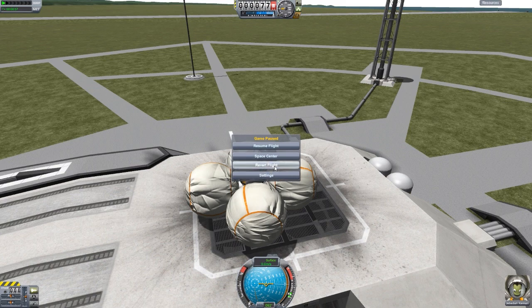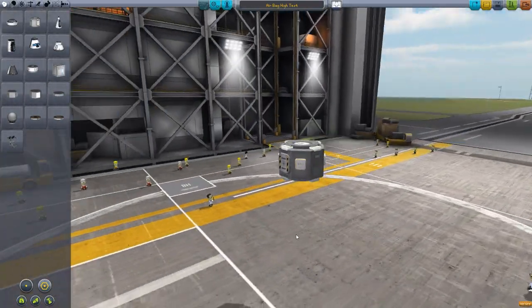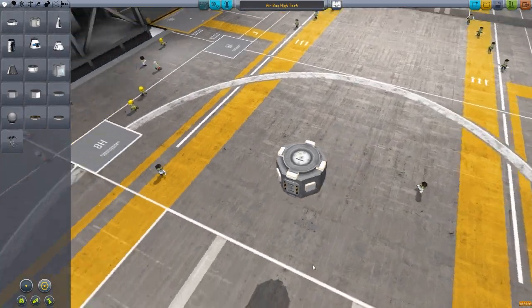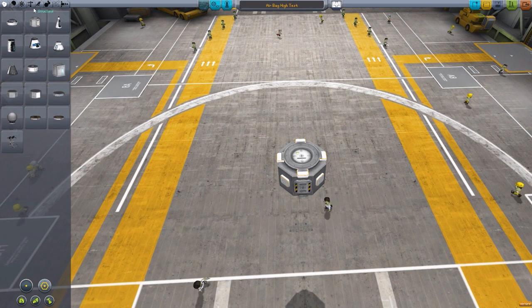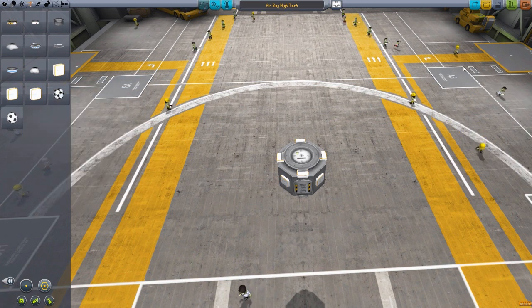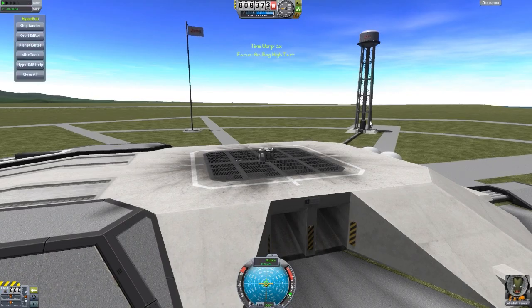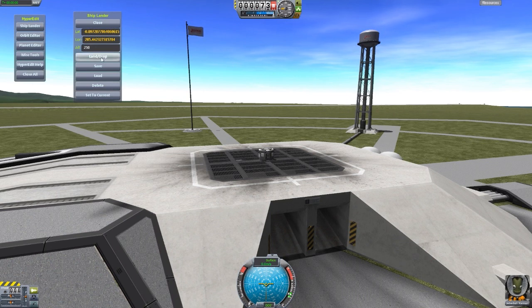Granted, I have seen some large crafts on Reddit. Let's revert flight to the Vehicle Assembly Building and grab the last test — I want to check out how high we can drop one of these from. I've got a lander can with an assortment of a few small airbags, thinking that should be enough considering they all have the same impact tolerance. I have HyperEdit installed, so we can set it to different altitudes. Using the Ship Lander set to current lat/long, let's start at a conservative 250 meters.